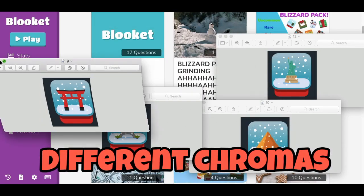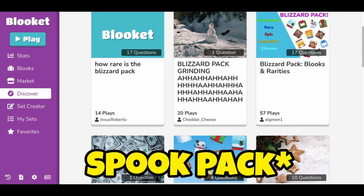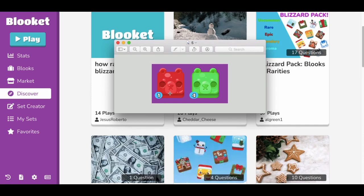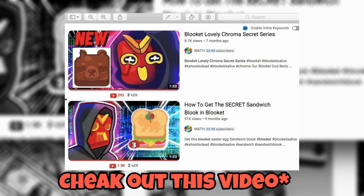Do you think we're gonna get different chromas just like it happened with the spooky pack? The spooky pack dropped three new chromas — here's two of them right here: the red gummy and the green gummy bear. Definitely check out that video, because the gummy bear is actually a reskin of a Blukit one-day-only chroma.